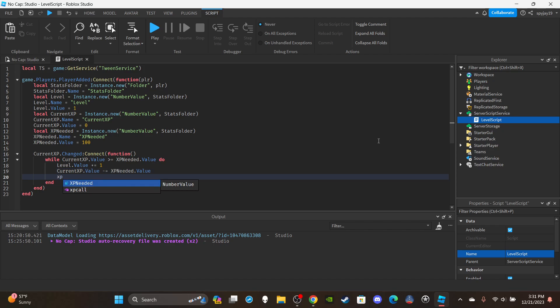Then xpNeeded.Value += 100 — you can increase it by whatever you want, I'm just keeping it simple with 100. If all you care about is the leveling up part, you're done here. But I'm going to set up the notification GUI for anyone who's interested.